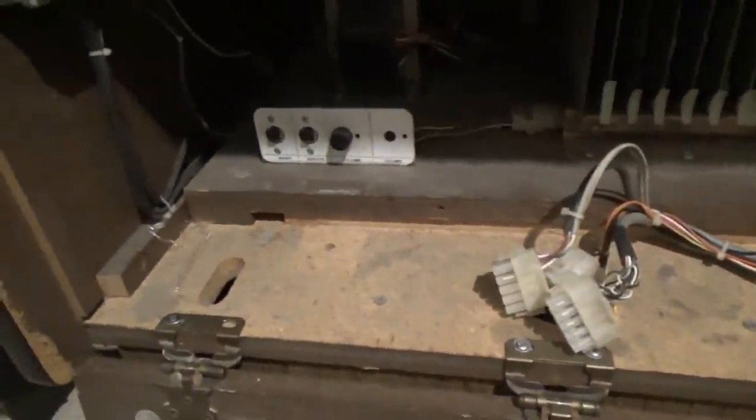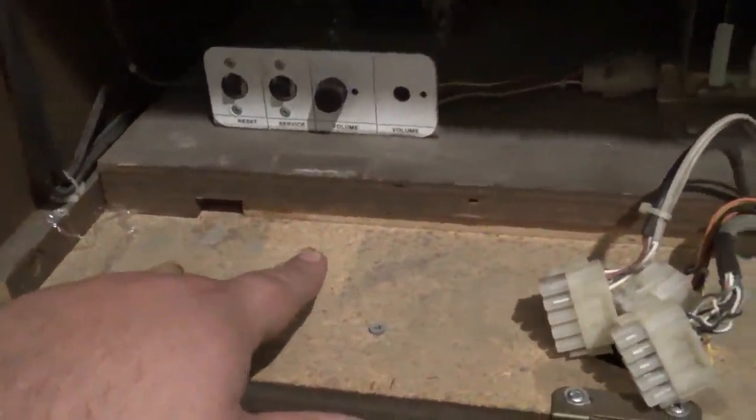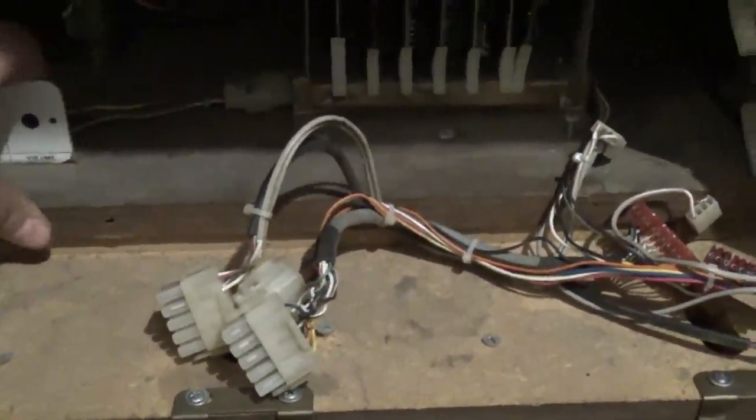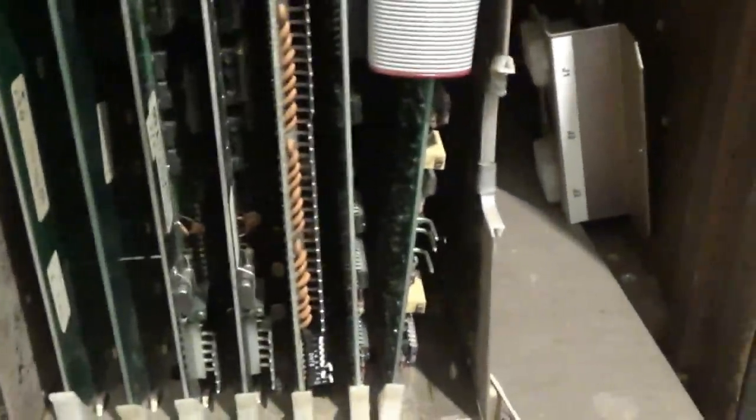Checking out the coin door - I see some stuff disconnected. First thing I'm noticing is there are no clips; there should be a little bracket on each side. Let me look at these boards.